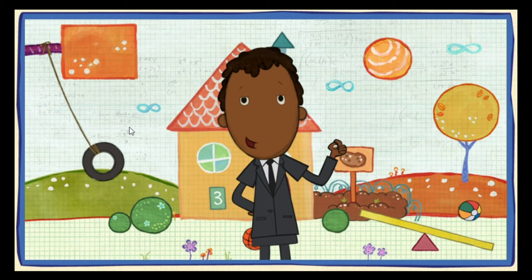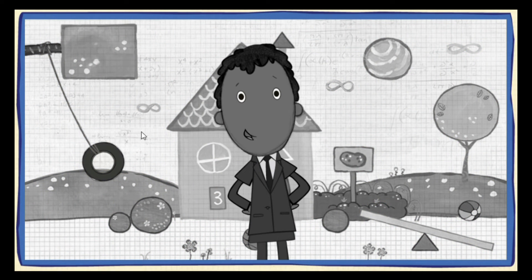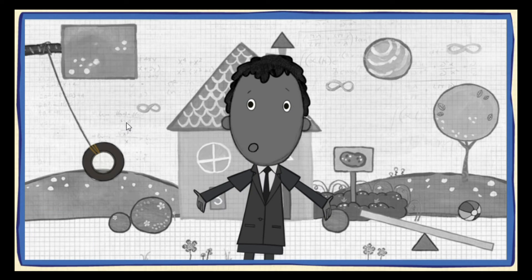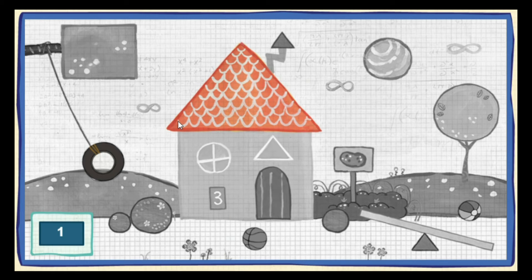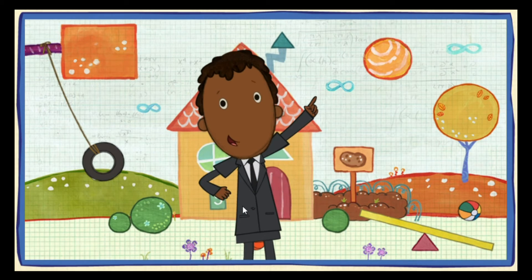You're about to enter the Highlight Zone, where everything's turned black and white. Find the hidden objects to bring back the color. Can you find one circle? Great! That's one. All right! Amazing work! Now this place is no longer in the Highlight Zone. On to the next.